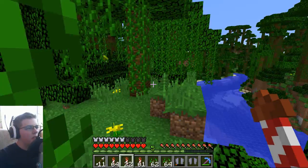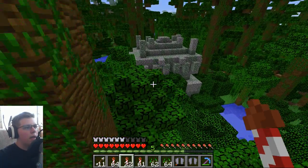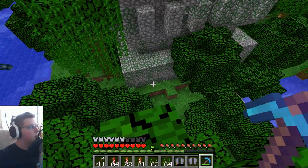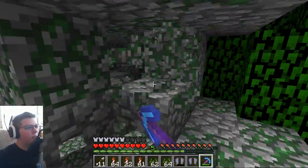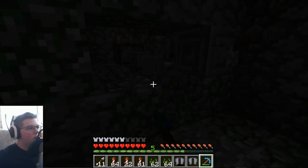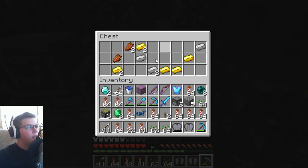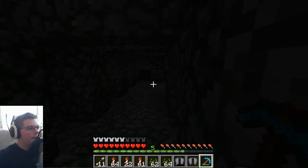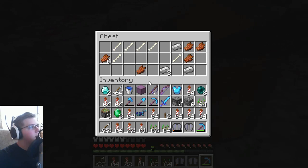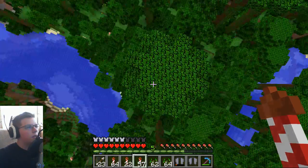I guess my problem was I kept flying around — maybe I should have actually just walked. There is another jungle temple here, so you know I'm going to rob it. And there's another parrot — oh my god, took forever. There's two parrots. There's three — three! I'm going to stop flying because maybe that's why they weren't spawning. Maybe I need to walk around instead.